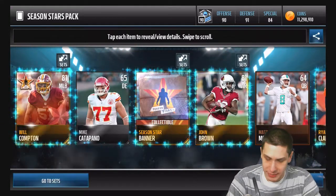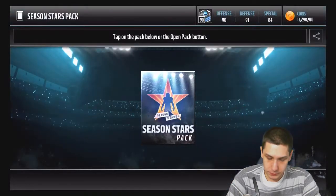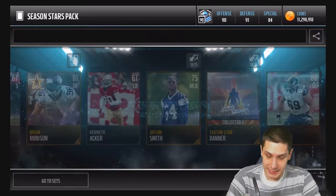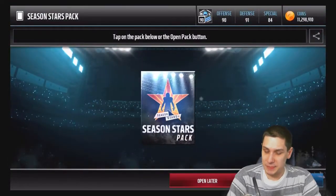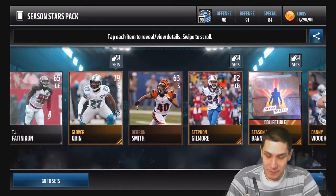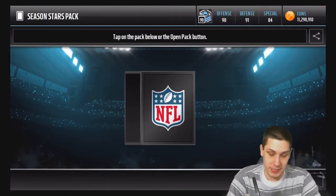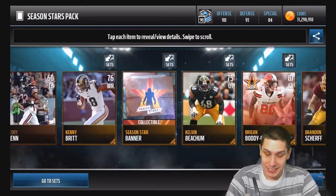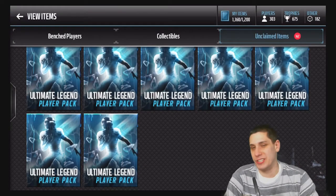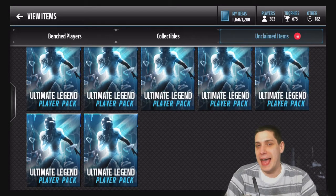We've got three more packs left. Anytime you don't see the update team animation, you know you probably didn't pull anything super great. Two more packs to go and we miss on this one as well, but at least we're getting a bunch of season stars players we can potentially turn into some coins. Final pack and we miss on that one as well. We got the campus hero, but unfortunately that's not going to make it anywhere near worth what we spent on the packs. So today's video is unfortunately a little bit of a bust.